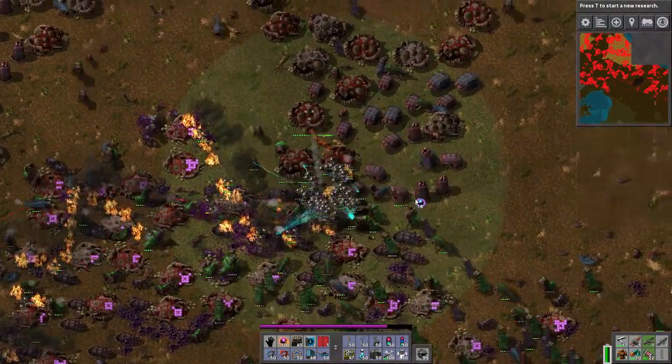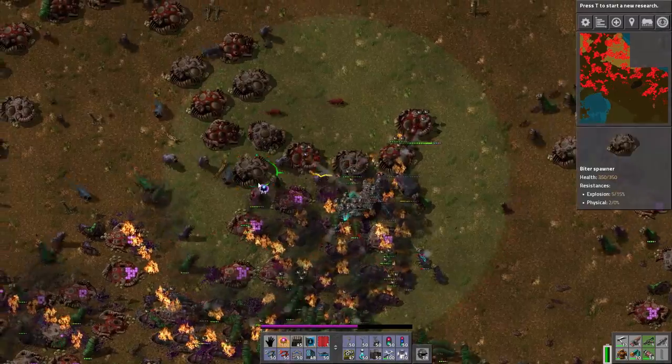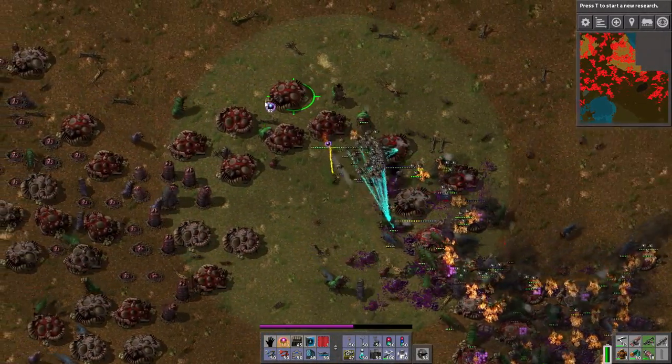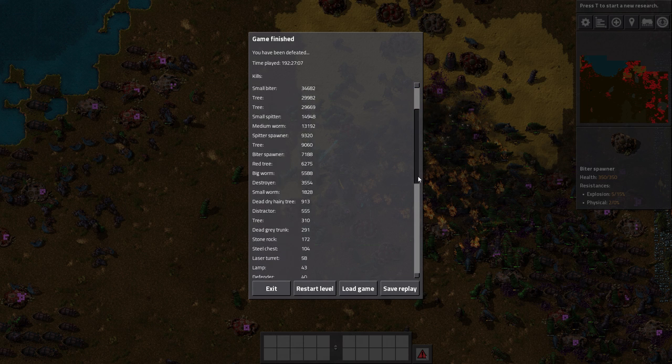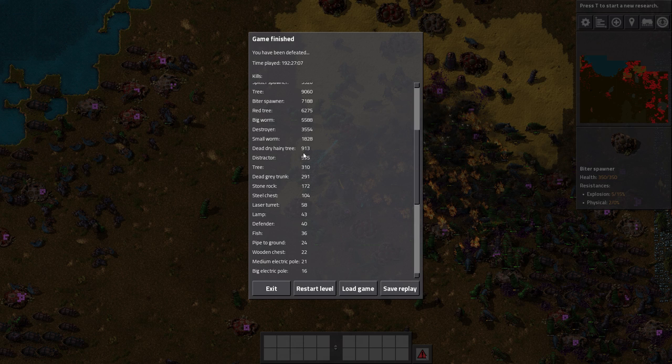Autosave — haven't died yet, haven't died in forever. I'm curious what my stats are. 132,000 big spitters killed, 94,000 big biters, 74,000 behemoth spitters, 53,000 behemoth biters, and so on down the line. And I've murdered 29,982 trees — listed twice, so maybe there are two types. Going down: 9,060 of another tree type, red tree 60, dead dry hairy tree — that's an unfortunate name. 913 of whatever kind of tree that is. They should put better adjectives on these or just name them like spruce, birch, whatever.